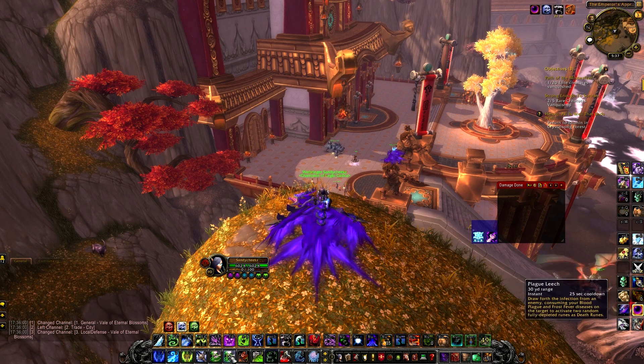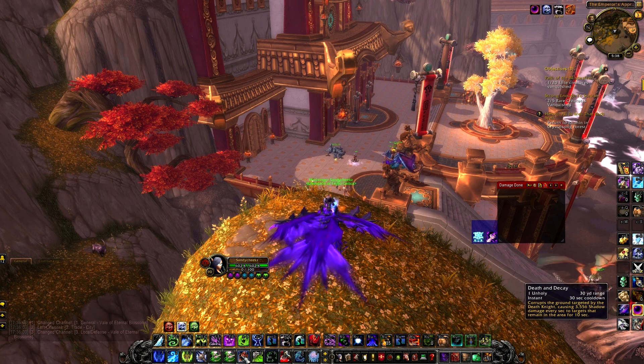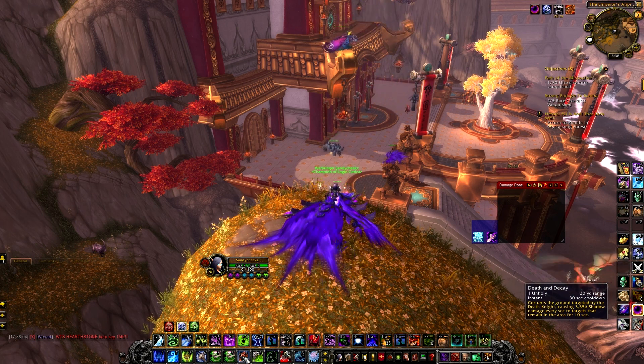Plague Leech, as I've already mentioned, is a talent. I've got it on two buttons because I had a free one. Death and Decay — if you've got a free Unholy Rune and your Blood Plague is above 15 seconds, just drop a Death and Decay down so long as the boss is going to be staying there. It'll do some damage; it's better than just wasting an Unholy Rune and a Death Rune in that case.